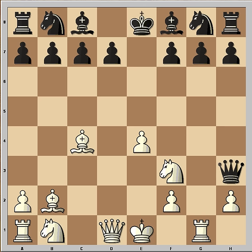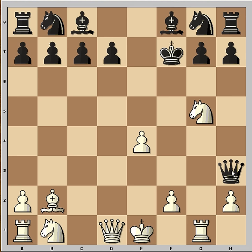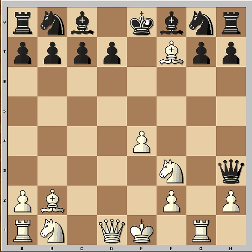How would you continue now if you had the white pieces in this position? Have you seen this? Check. If king takes, Ng5 winning the queen.